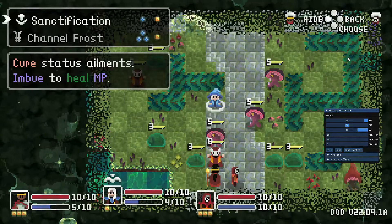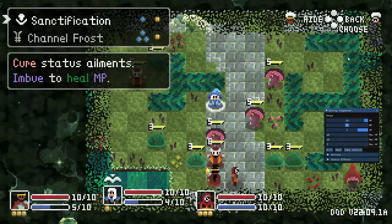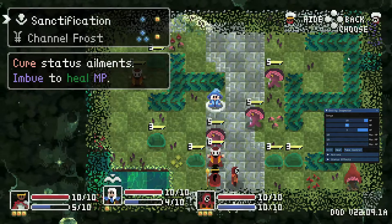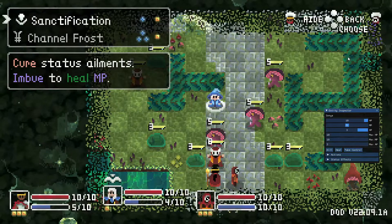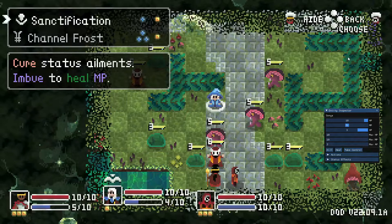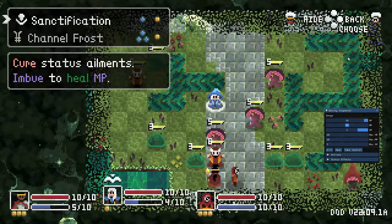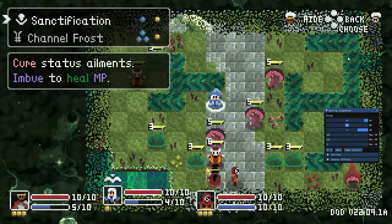So I wanted to make sure that if this is how Lydia can grant MP to other characters, she's still a little bit of an MP battery, but it's much more limited because it takes from her own mana pool. I keep saying mana because I've been playing a lot of games with mana, but in this game they're called magic points — but if I say mana, just forgive me.